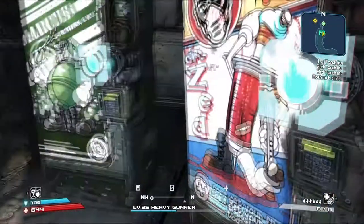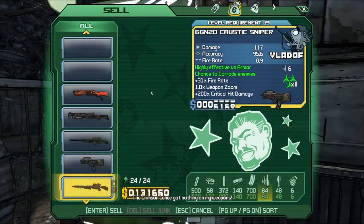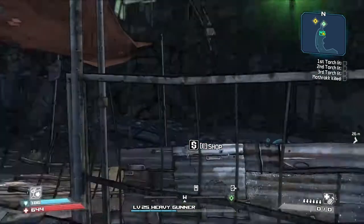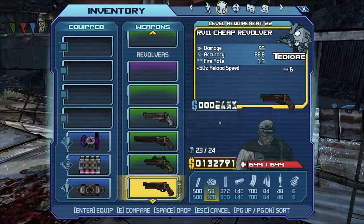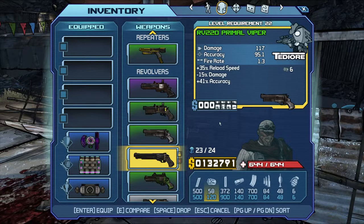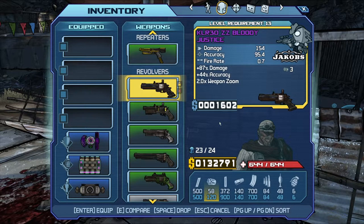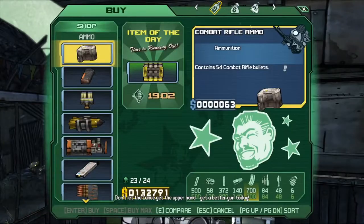I think we can sell that grenade mod real quick. Revolvers - jeez, we have like 7 of them. 154 - keep the purple one that we've been using, keep the purple revolver and the yellow one, and it just keeps going.